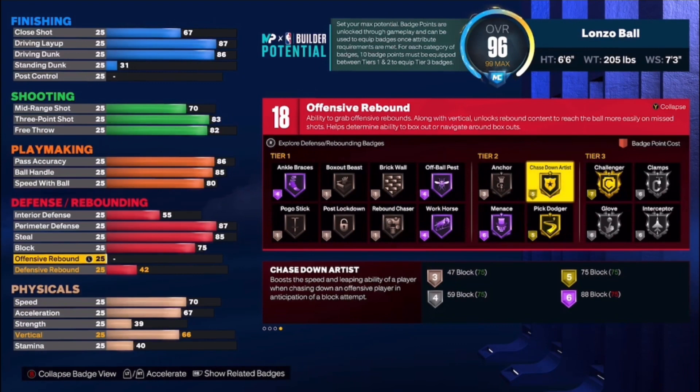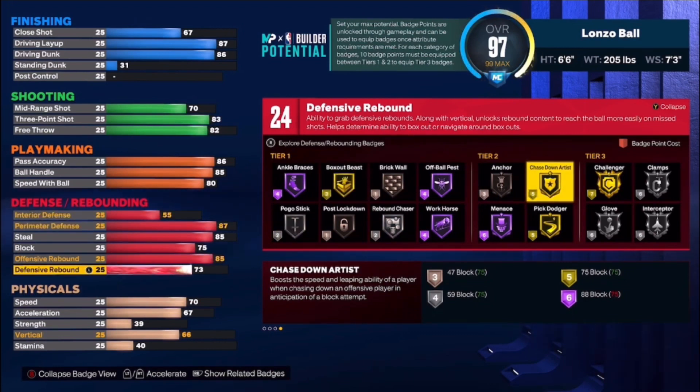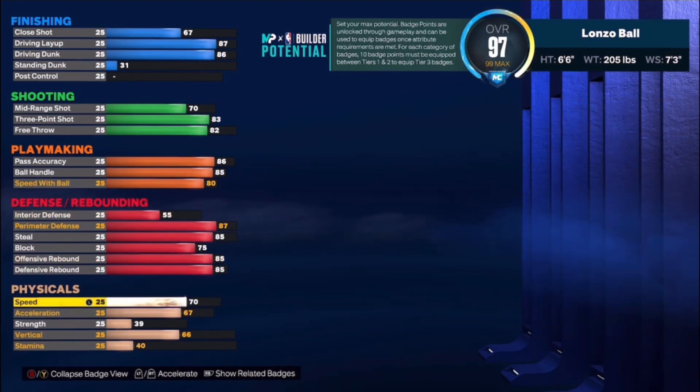Lonzo is one of the youngest players to get triple doubles, and him and his brother love stuffing the stat sheet. So we had to put rebounding high — and it also gives us more defensive badges. We put offensive rebound at 85 and defensive rebound at 85. So you're not only going to be scoring and passing with this build, but you're going to be defending and grabbing rebounds. You will get a triple double every game if you want to.